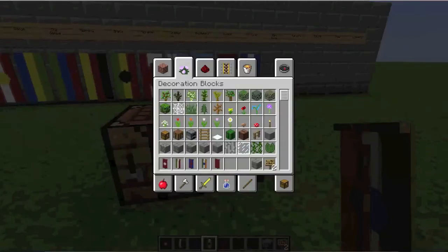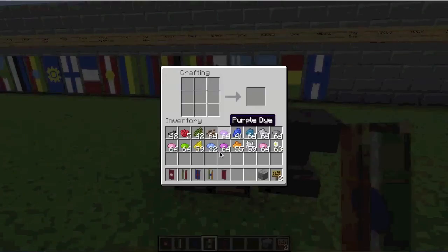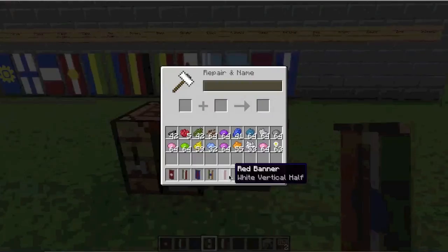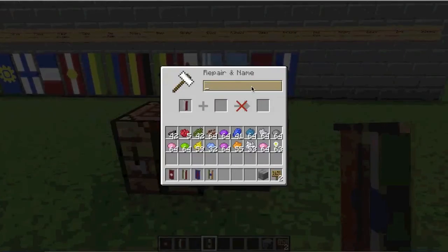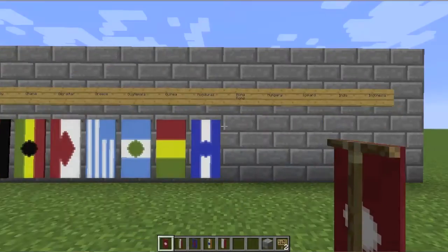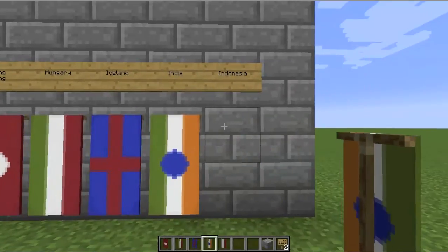Our last flag today is Indonesia, which is simply red on the top and white on the bottom. It's in the Pacific Islands, so we'll stick it there at the end of the episode. All we've got to do is place red on top and white on the bottom — and that's it, that's Indonesia. We rename it 'Indonesia,' take the flag, and we've got all five flags done. We'll stick them on display: Hong Kong, Hungary, Iceland, India, and Indonesia.